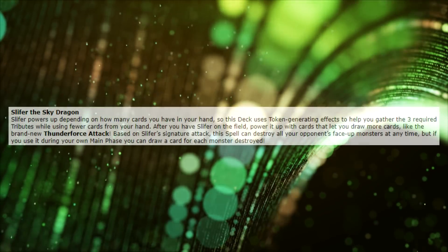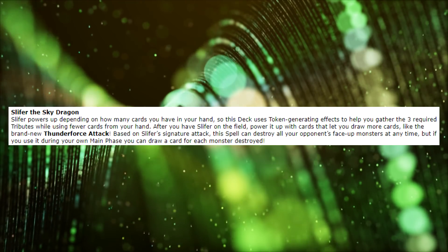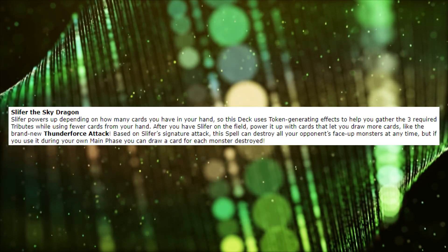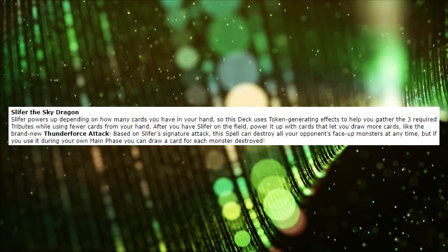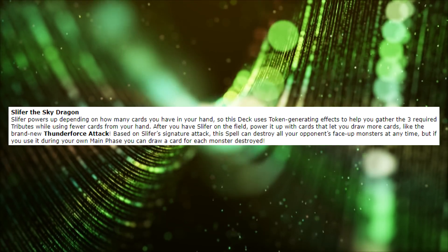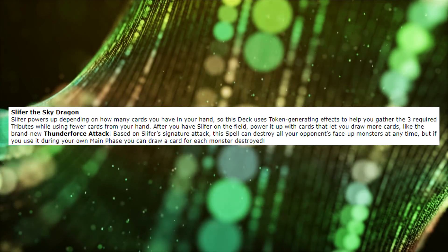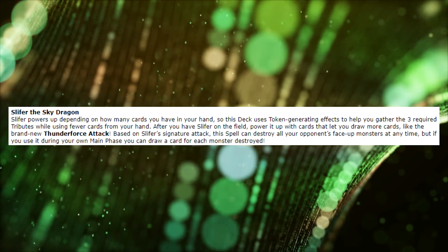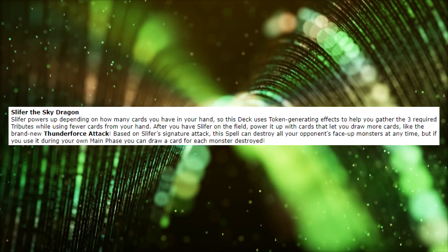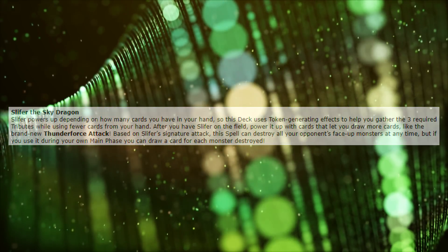Let's look at the description Konami gave us. Slifer powers up depending on how many cards you have in your hand, so this deck uses token-generating effects to help you gather the three required tributes while using fewer cards in your hand. After you have Slifer on the field, you power it up with cards that let you draw more cards, like the brand-new Thunder Force Attack. So the deck is going to include cards that draw cards and cards that generate tokens, both of which help out Slifer quite a bit.